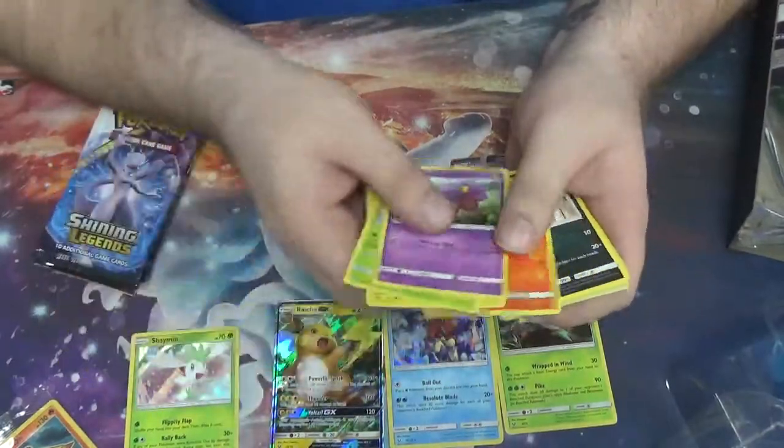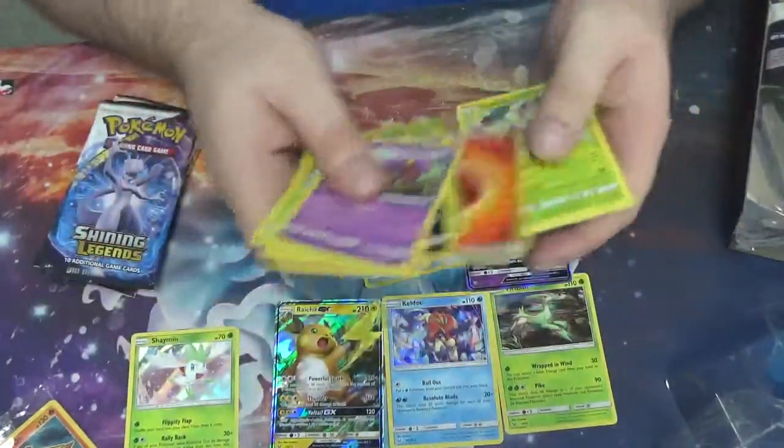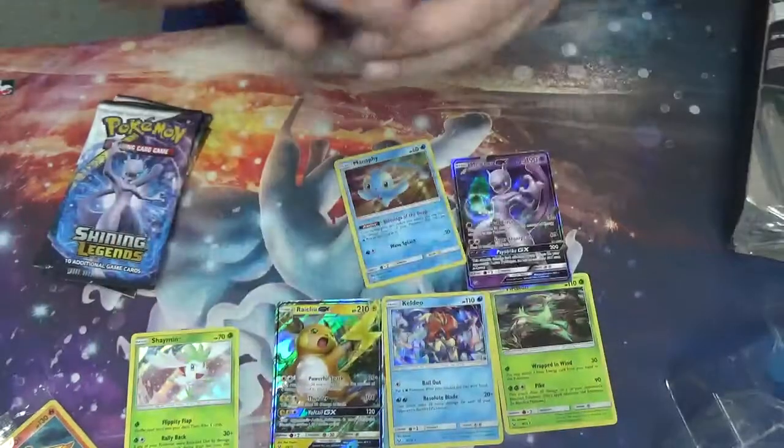Pack six: Ekans, Breloom, Voltorb, Litten, Purloin, Ivysaur, Manaphy, Carnivine, Arbok, and Venusaur.